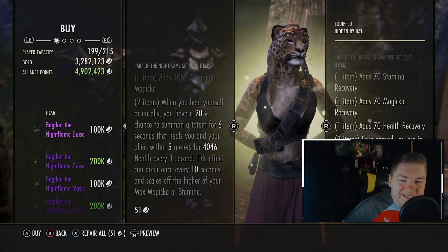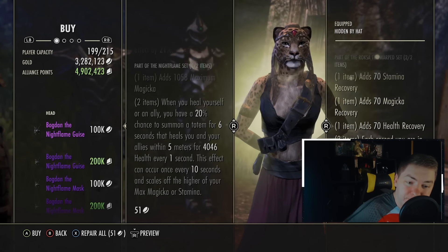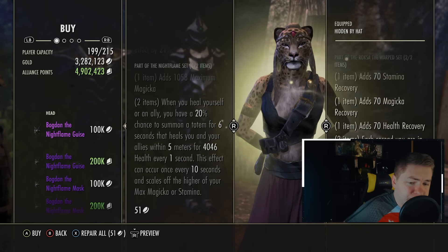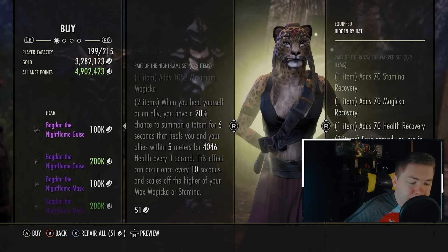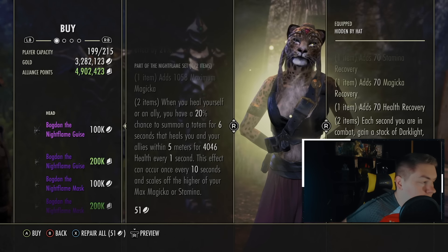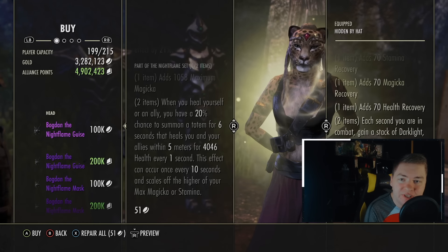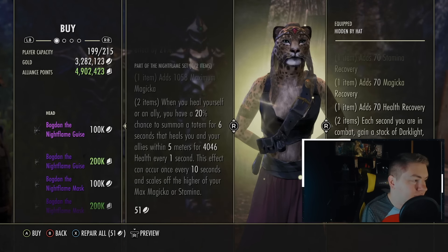We start with an interesting set from Elden Hollow 2, which is Bogdan's, giving you a one-piece of Max Magicka and a two-piece where when you heal yourself or an ally, you have a 20% chance to summon a totem for six seconds that heals you and your allies within five meters for 4,046 health every one second. This can occur once every 10 seconds. This is an interesting one, and we're doing our one-to-10 scale here with five being average. So as a heal set, where does this go on the spectrum?